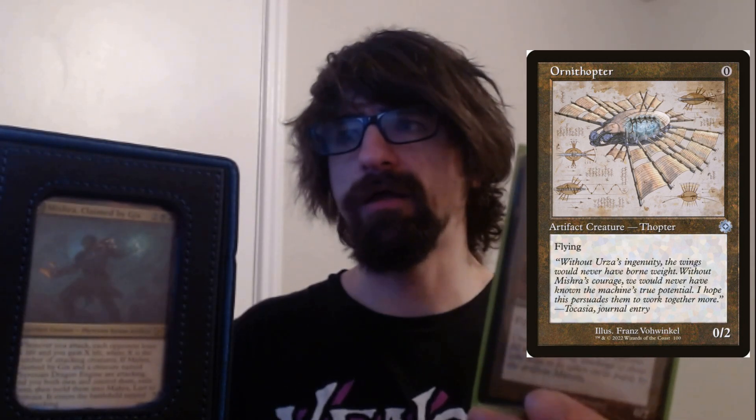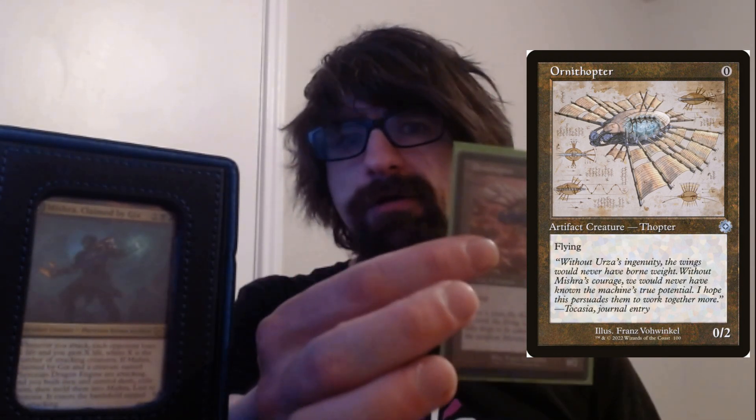Ornithopter — a zero-cost artifact creature, just a blocker. I have Mishra played by Gix, so if I don't have them melded it still deals one damage guaranteed and I gain one life when I swing. It's a zero-cost creature — why not? It has benefits in this deck.